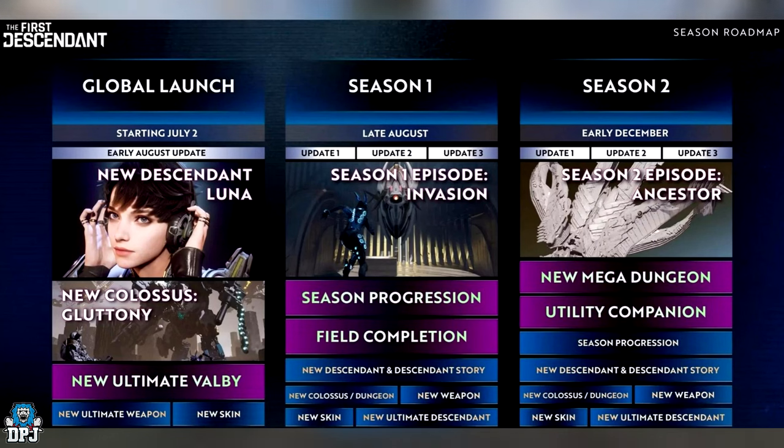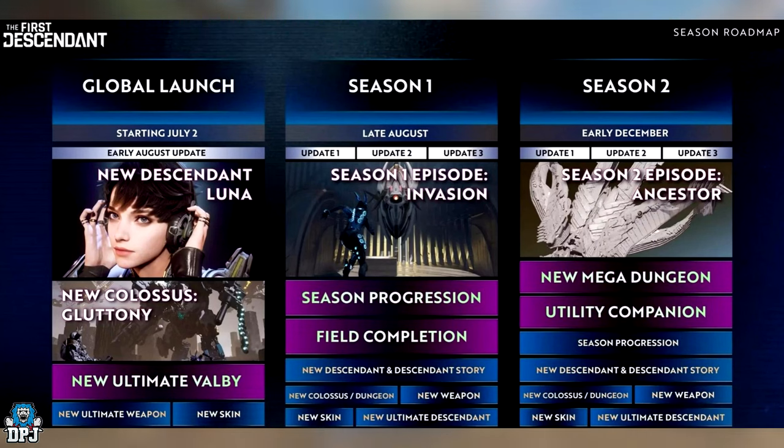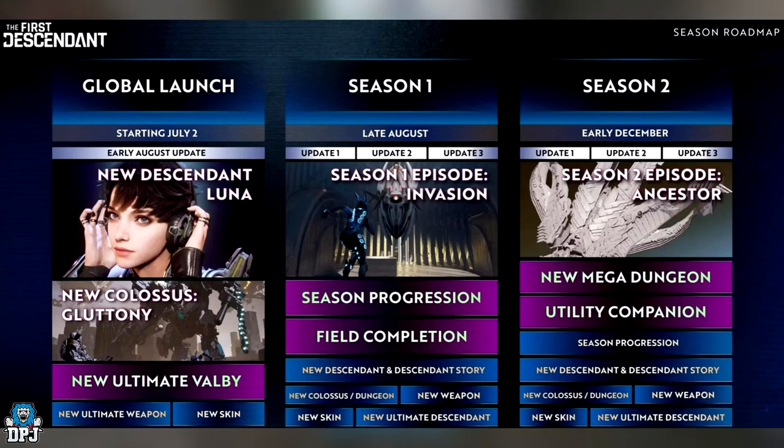The road map also reveals what's coming in early December: a new mega dungeon, a utility companion which sounds interesting, season progression, another new descendant, new bosses, new weapons, skins, and another ultimate descendant. So things are gonna get real busy.